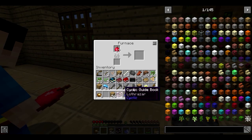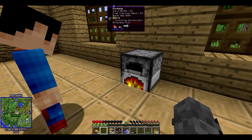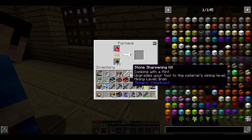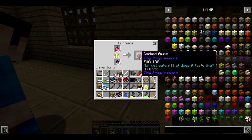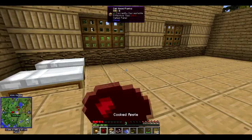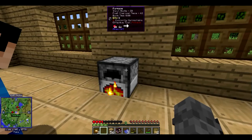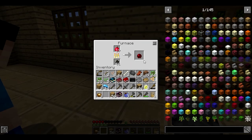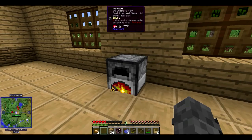Yes, I was making some charcoal and now we can cook the apples. Kids, cooking apples makes them more nutritious — I bet you didn't know that! Cooked apples — that's from the Tiny Progressions mod that's in this pack. That gives a lot of hunger back! Yes, and it gives high saturation too — it's very broken but really handy.